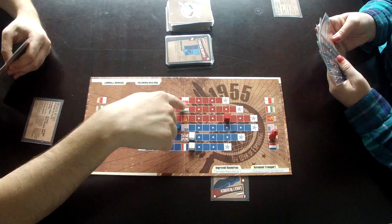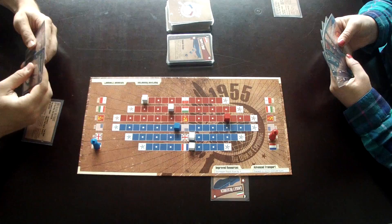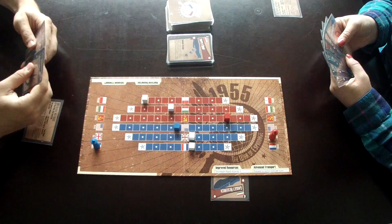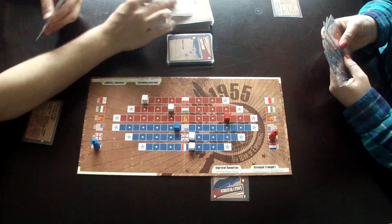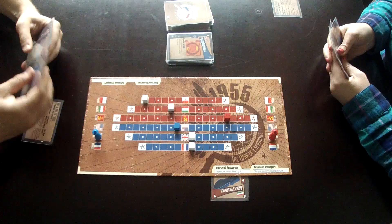Moving your spy lets you bluff your opponent. If I move my spy from Hungary to the US, it tells my opponent I'm probably going to make a play on the US on my next turn because I get bonuses for having my spy there. But you can also bluff — move your spy to a country to make your opponent think you're going to play there, they move their spy to block you preemptively, and then you play cards on the country they just left, because you're allowed to do that if you have cards with that flag symbol.